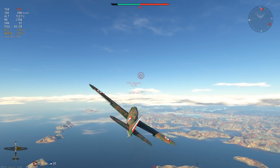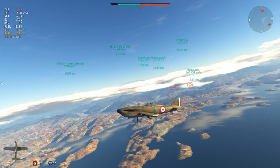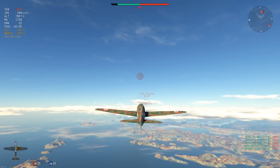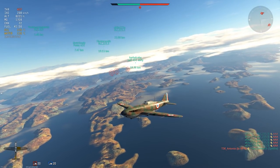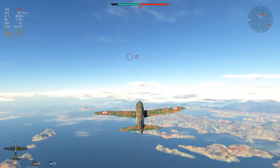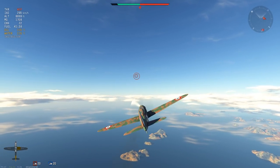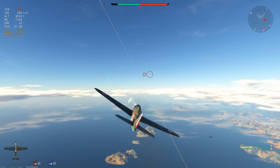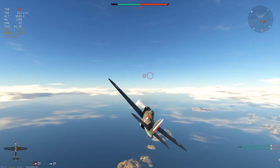If engaged by an aircraft that excels in one area, it can switch to an opposing style to counter. If something is exceptionally good at boom-and-zoom, it can switch to a maneuvering role to stay out of the guns until an opportunity presents itself to reverse and become the attacker. The energy retention is high enough to sustain this kind of combat, though sharp maneuvers at high speeds bleed energy extremely quickly. Below around 300 km/h the aircraft holds energy very well, which can actually be a slight problem on landing — the aircraft simply doesn't want to slow down.